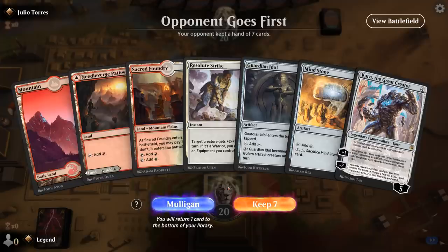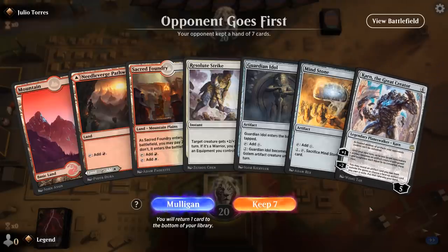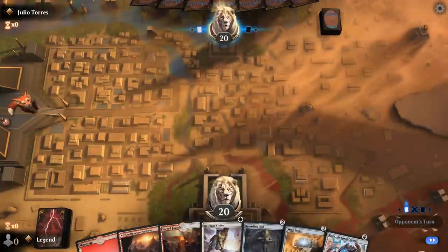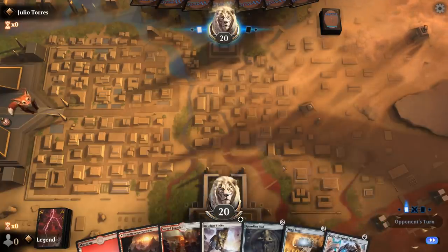Alright, we're on the draw. We've got Resolute Strike, Karn can get Hammer. If we don't draw a Warrior, Karn can also provide a Warrior potentially. We're on the draw so it's possible Karn dies before we can minus a second time, but we have a bit of ramp so at the very least we get to play a turn 3 Karn. Hand gets better if we draw a Warrior and gets better if my opponent can disrupt any of my pieces.